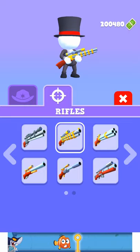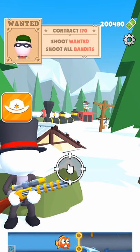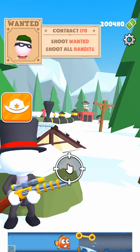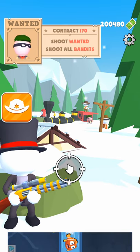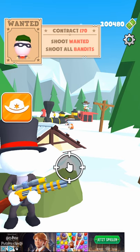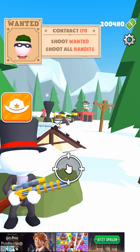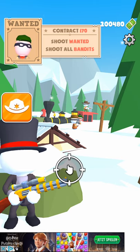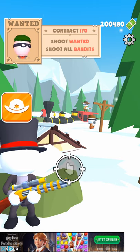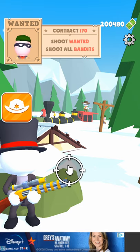We are done with this game. We are here on contract number 170 and we have to kill this guy with the green hat on. I don't know how many levels there are in the game. We have 200,480 on moneywise.